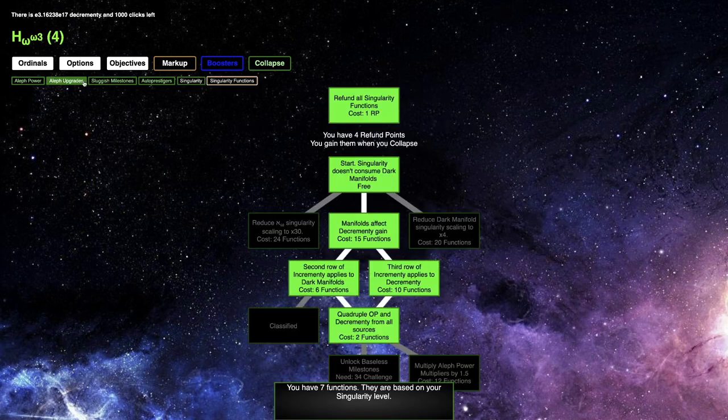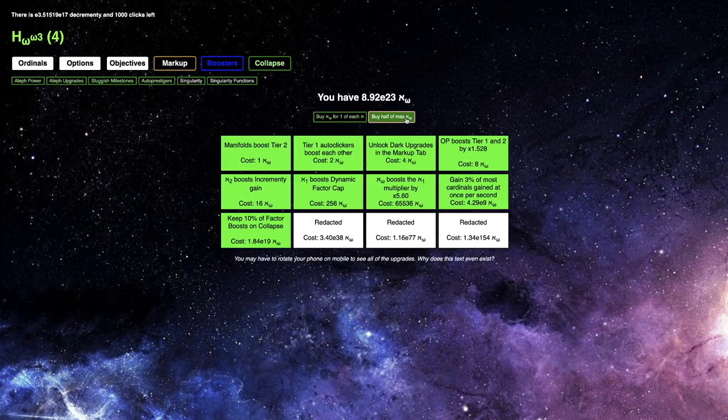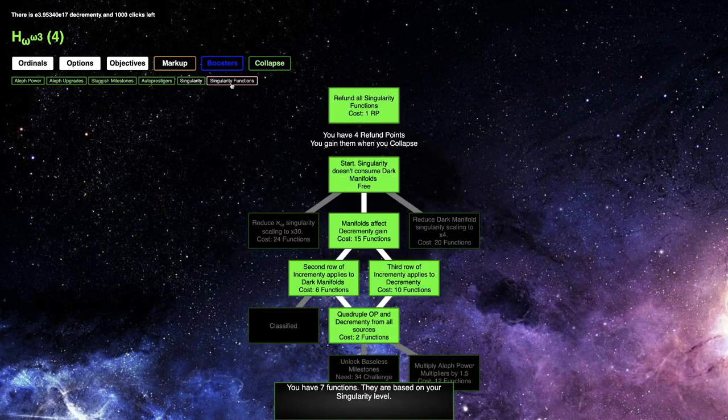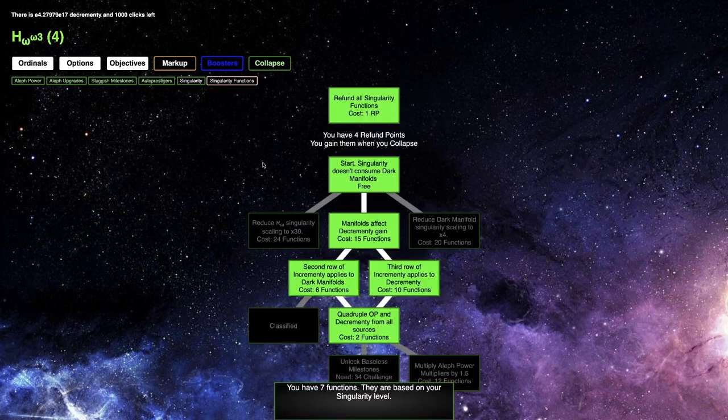I can actually get all the way up to E24 — finally. If I just go to all upgrades and start buying, yeah, I can do that. I can get up to E24, which I guess is pretty cool, except that it's not going to allow me to get any more singularity because of this upgrade here. So it's really not much else I can do — I'm sort of stuck at singularity level 40.